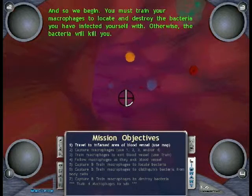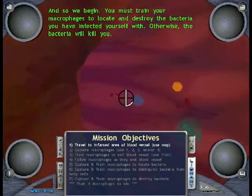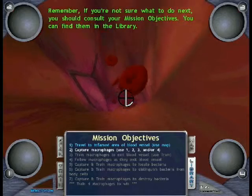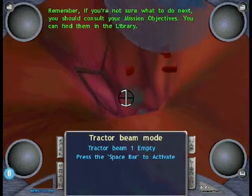And so we begin. You must train your macrophages to locate and destroy the bacteria you have infected yourself with. Otherwise, the bacteria will kill you. The macrophages are the blue cells, in case you are wondering.